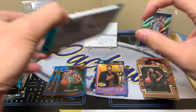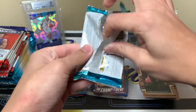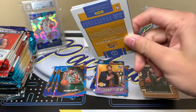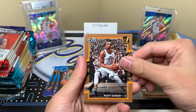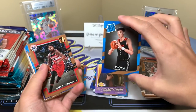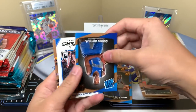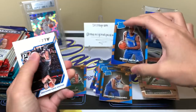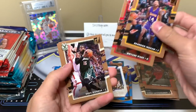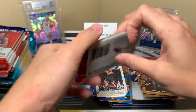Last pack of this Donruss — all thin packs. I think there was one auto and one mem this year, so with 24 packs it's definitely not easy to hit an auto. Rudy Gobert, Theis, Markieff Morris, Darius Thornwell, Dennis Smith Jr. All-Stars Clay, Ingram, Wade, Monroe, and Murray. Alright, time for Hoops.